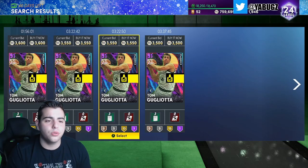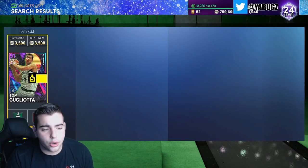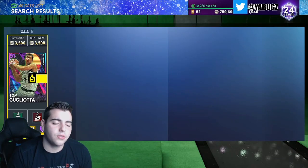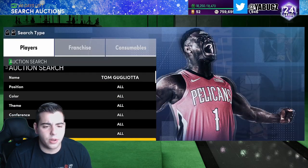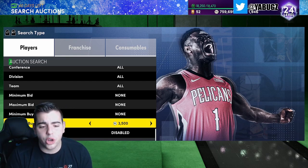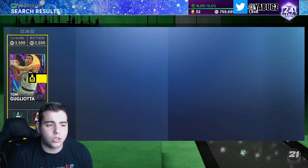If you can get Tommy G for 3200 or lower, maybe push to 3400 or lower, that's your best bet to automatically make MT. Even if he doesn't go up much — buy at 3200, sell at 4000 — that's 400 MT profit minimum per card. Times 100 cards, that's around 30-40K MT profit. I think he'll go up to 7500 like he did the other day — I made about 4K per card even after the tax reduction.